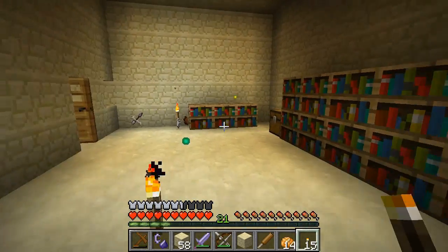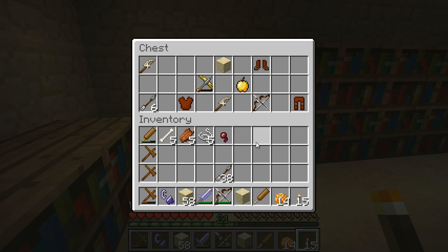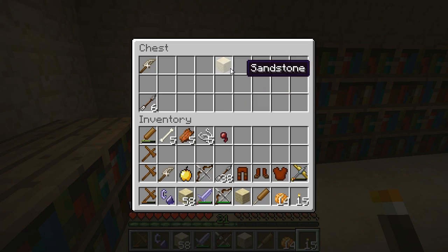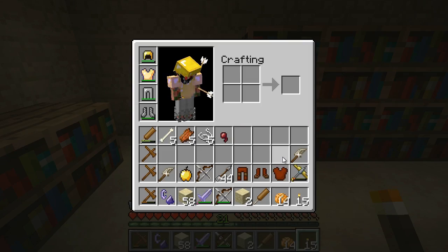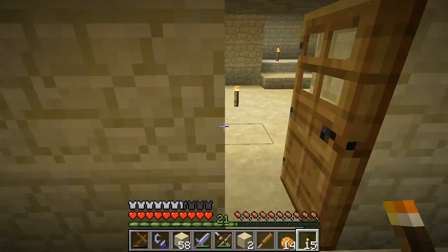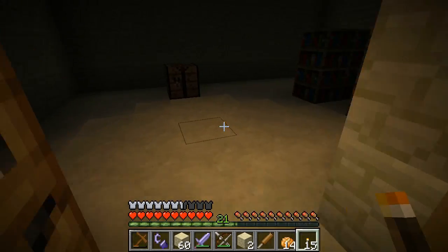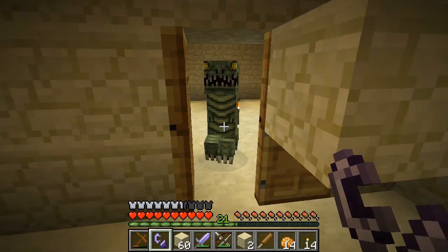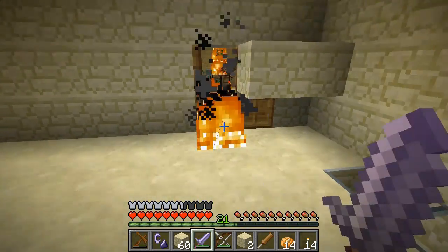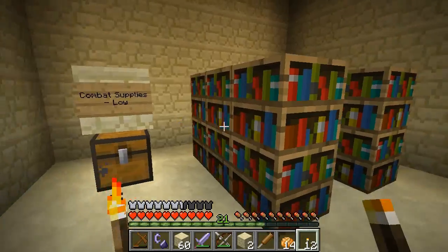More books, cool. And another chest. What do we have here? Ooh, a gold pickaxe almost broken, leather armor, weapons. I did not stop to look if that was a trap chest or not — I just opened it. I really need to get better at that. Oh hello! Alright. Combat supplies are low. That is not a random chest, that's one of Vex's chests.